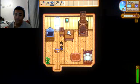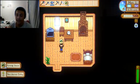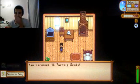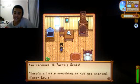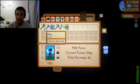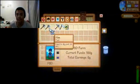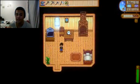So this is me, obviously, if you guys remember. We're gonna grab this — we get 15 parsnips. 'You receive 15 parsnips — here's a little something to get you started. Mayor Lewis.' Okay, let's organize our inventory.